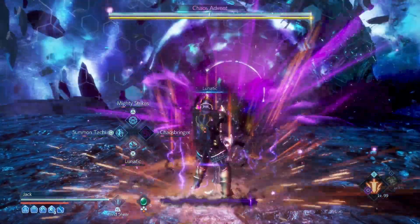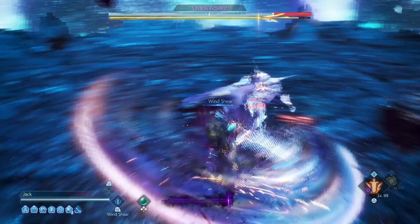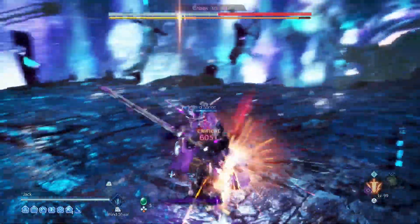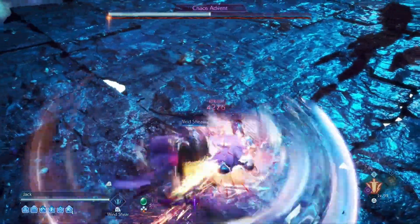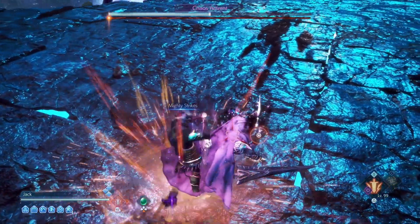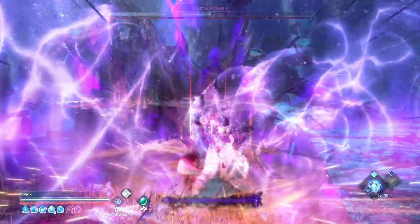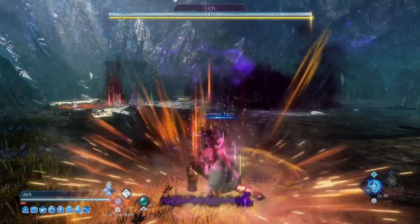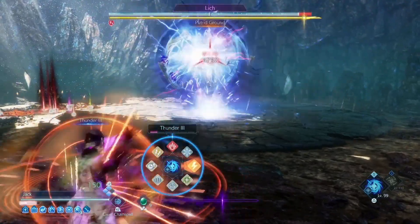This will make all your fights just that much easier. You can see here — since I start the fight with 6 bars, my Chaos Bringer has such a ridiculous duration. It can easily melt the bosses. I even have enough time to proc my combined abilities to gain as well. It's definitely a really powerful setup and the best to use for your secondary job.